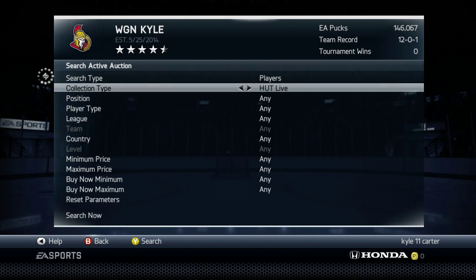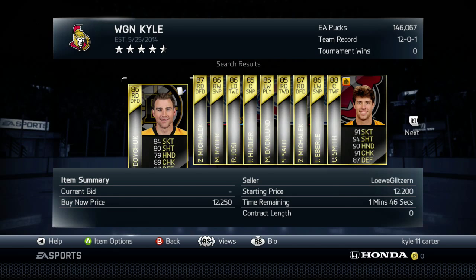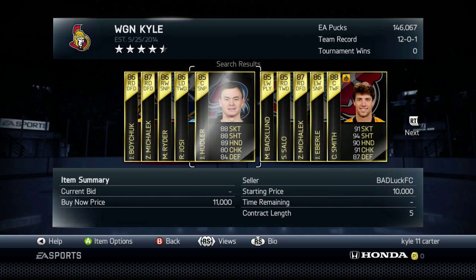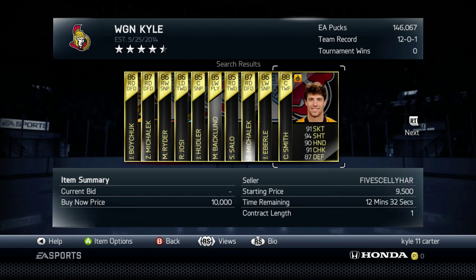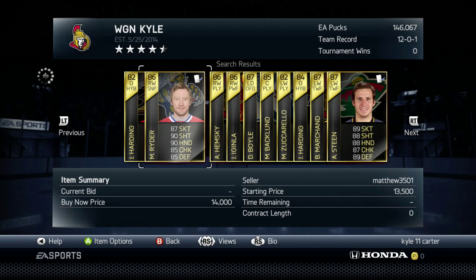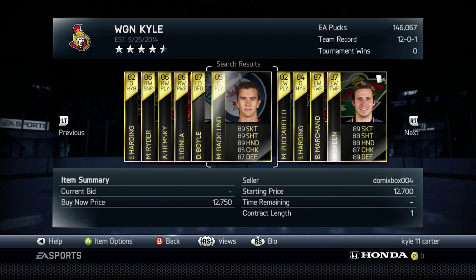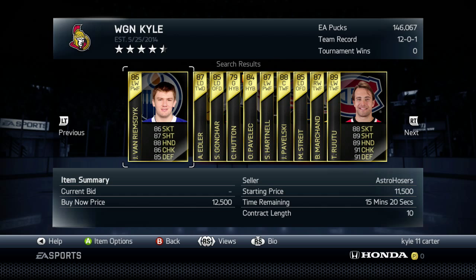Buying low and selling high is what I usually do once you get enough pucks. I go to the auction house, and I probably won't find any good deals right now, but if you look for a while you're able to find some great steals. Usually players go for like sixteen to seventeen thousand. If you do this for a while you learn the market, and if there's anybody listed cheap that you can flip and make some cash off, you're just looking for steals — anything you can make money off.